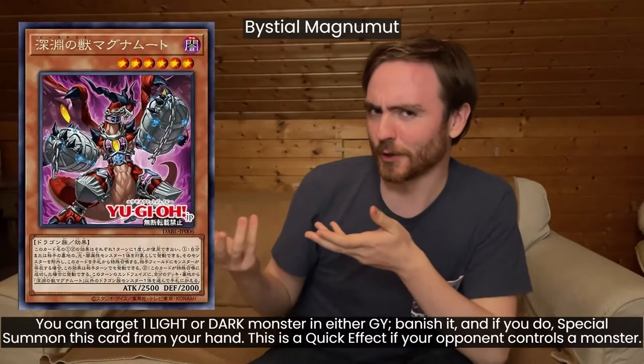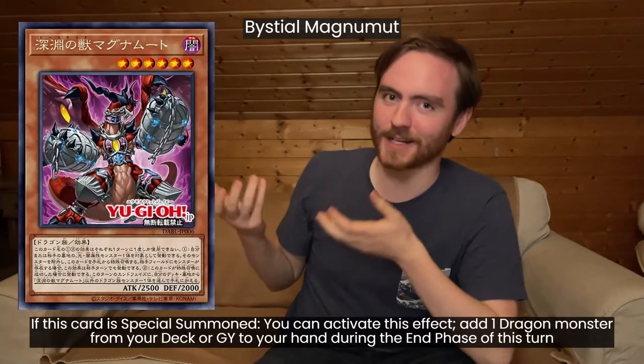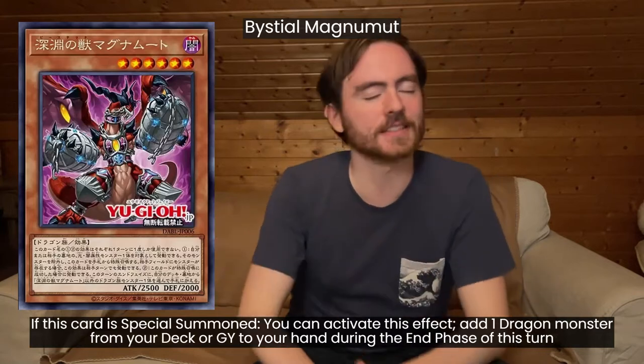Bisted Magnumot. This is basically a Doodle Crow but it's a body on the field as well, and it can search you any dragon monster in the end phase. It's just such a cool card.